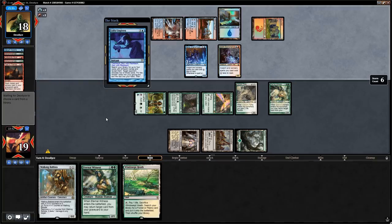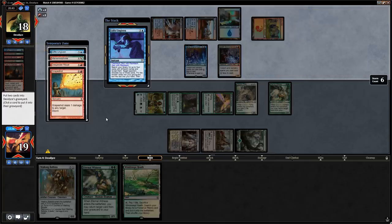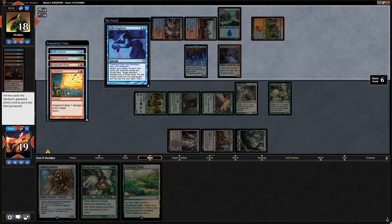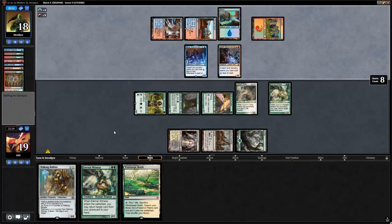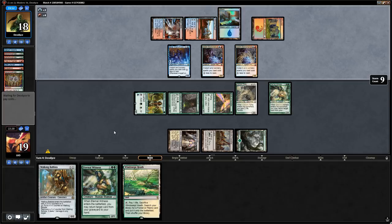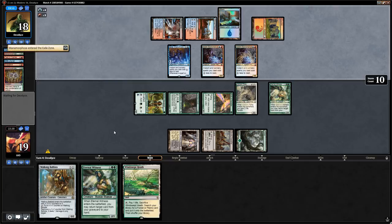Our opponent goes through the Storm combo motions — if you don't know what's happening, check the Spike Sunday episode covering Gifts Storm. Opponent uses Gifts to find more Gifts, Rituals, and Grapeshot. We put Grapeshot and Gifts in the graveyard. Infinite life is good enough to beat Storm since they can deal infinite damage with Grapeshot, so we can probably cut Murderous Redcap in this matchup. Opponent will pick up creature removal after sideboard, so it's unclear which cards to take out.